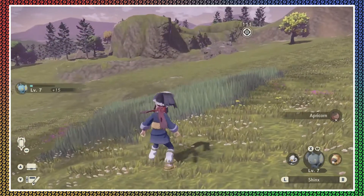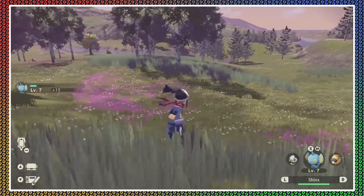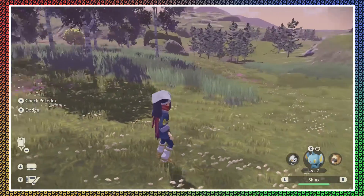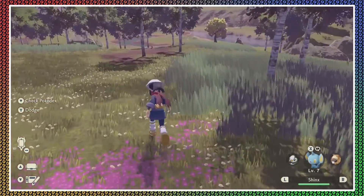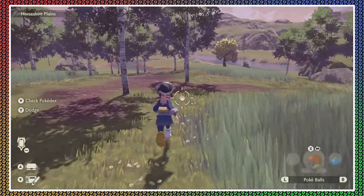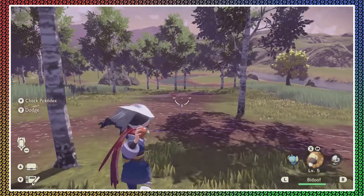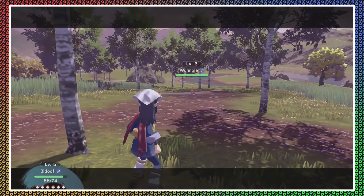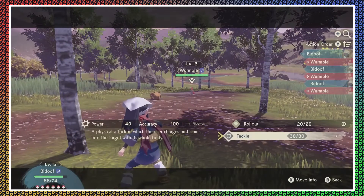There's another Wurmple to the left. To the left — there's one in the clearing there to your left. Walk over the crest of the hill — right there. I guess I'll battle this one. He's got the voice of Patrick Warburton today.